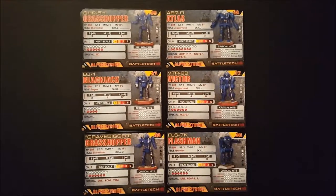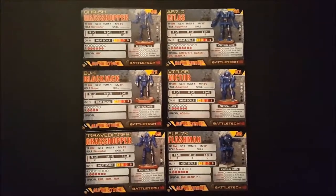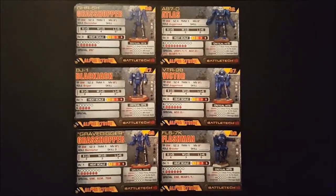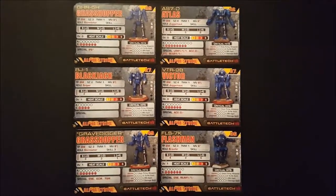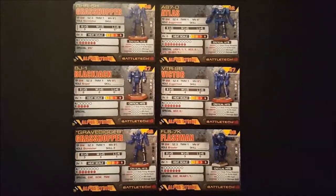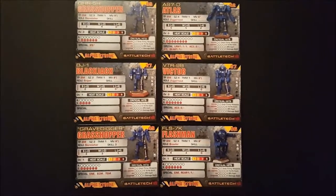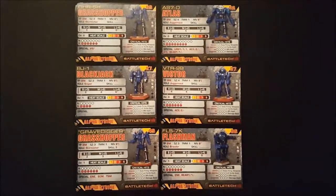As with the Support Lance, these are the stat cards for the Assault Lance. You have your Grasshopper, Atlas, Blackjack, Victor, a unique version of the Grasshopper called Gravedigger, and of course the included Flashman mech, which you will need to purchase a model of online.